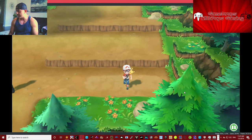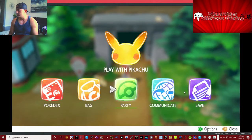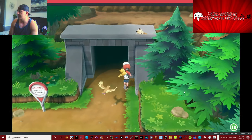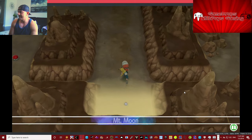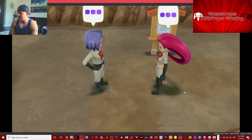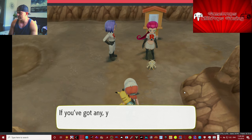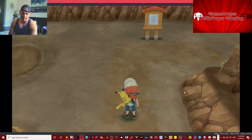Here we go over this way that we missed. There's a Meowth sleeping on top of that — that's so cute! There he is up there, tired little kitty. Uh-oh — Team Rocket! What are you doing here, Team Rocket? What — wow, they're not very nice, are they?